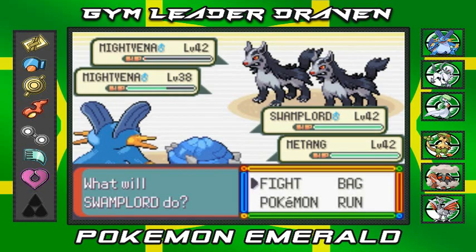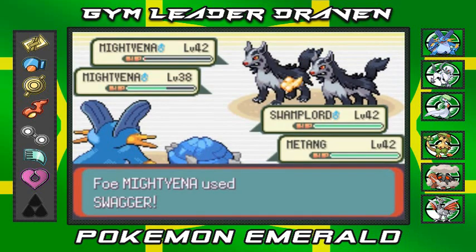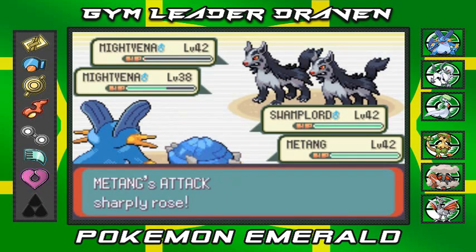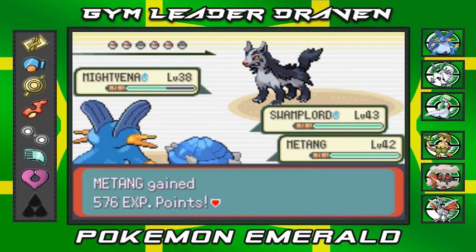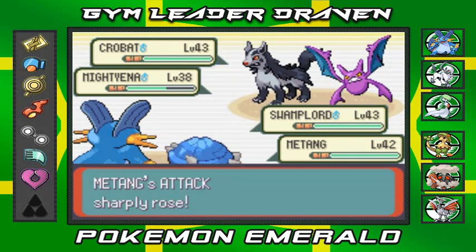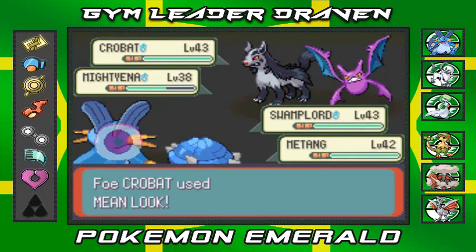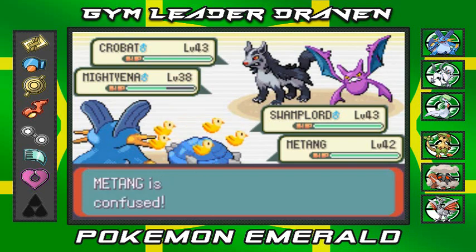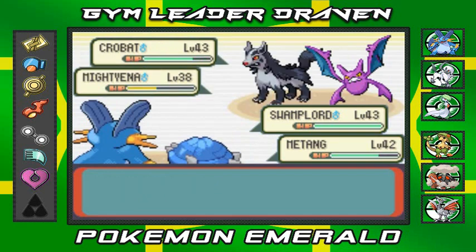They used Swagger, which means I'm super powered up now! Mightyena nearly goes down and I use a Full Heal to clear confusion. Metagross uses Metal Claw and takes out another Mightyena — Swampert levels up to 43! They send out Crobat next and someone uses Swagger again. These guys are idiots. I'm super powered up, so let's Surf to hit both enemies. Confusion hurts Metagross but Surf takes out Crobat.